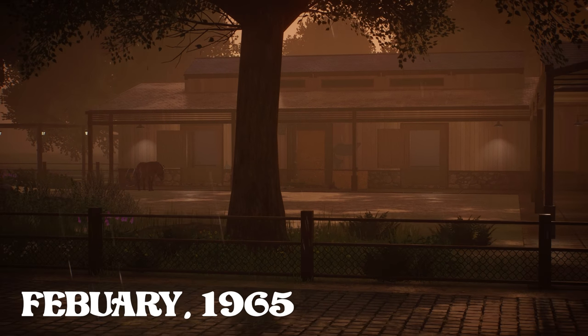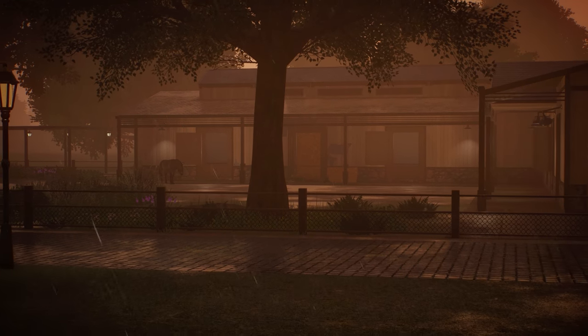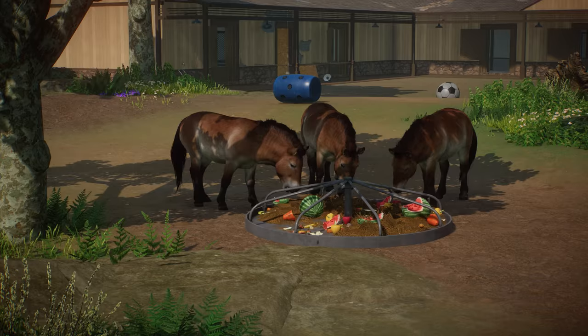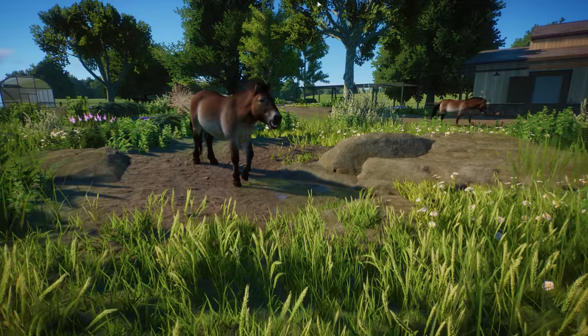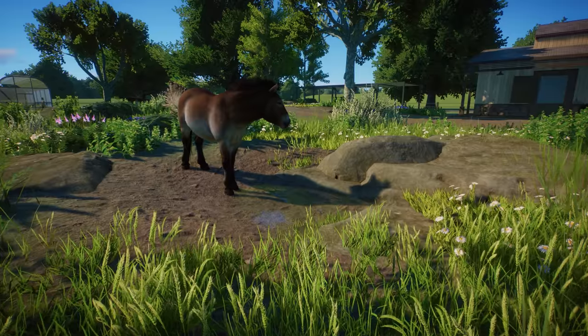It's February 1965. Maple Farm has its first residents: a small group of horses — two females and one male — Debbie, Susan, and Ringo. This particularly rare breed was considered nearly extinct, but due to breeding facilities just like this, we can help repopulate and release these horses back to the wild where they belong.